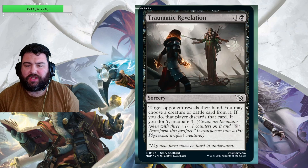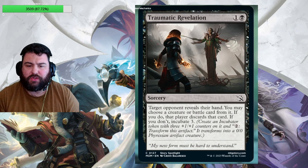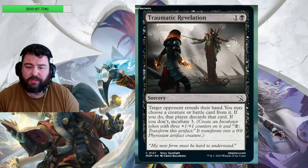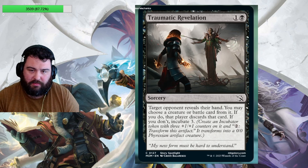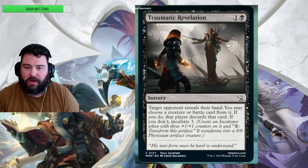Next up is Traumatic Revelation at common — one black, one generic. It's a sorcery; target opponent reveals their hand. You can choose a creature or battle card from it, and if you do, that player discards that card. If you miss with it, you get to incubate three — make one of those incubator tokens, and in this case it'll be a 3/3 creature. It's a common so we'll see if it sees play. It's kind of cool that if you miss with it for two mana you at least get the incubate. Certain decks will want it — if you're in midrange or control this will be more useful, especially if your opponent has something to disrupt that you know of.